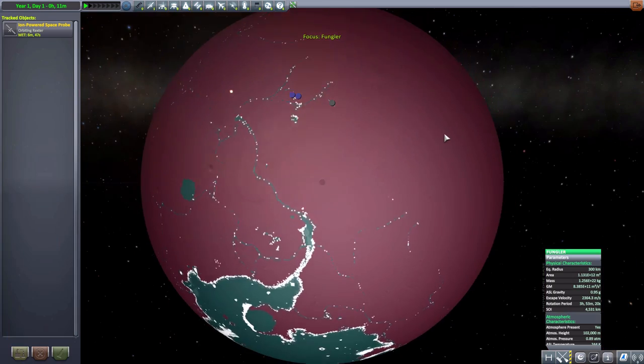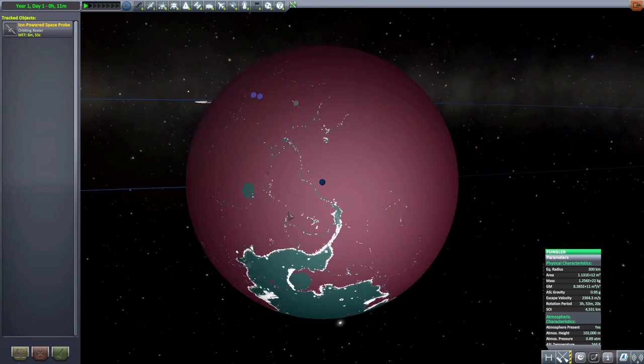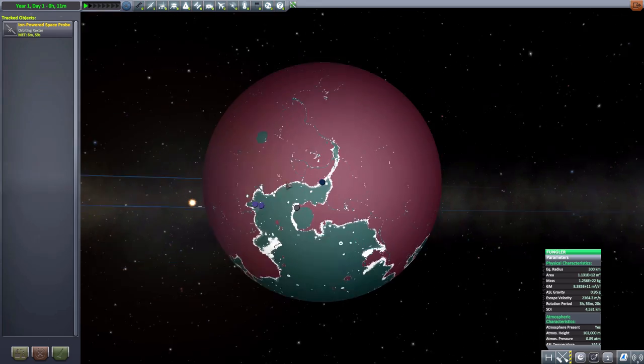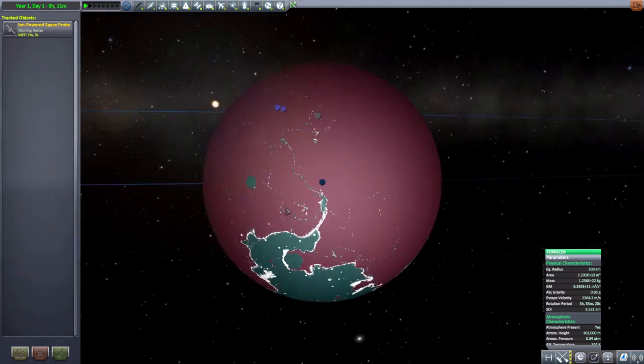We do have another moon here called Fungler, which does have an atmosphere and is amusingly colored, because apparently the whole planet is covered in fungus. Like its counterpart Jermi, it's just covered in a lot of microorganisms. It's odd but fun.